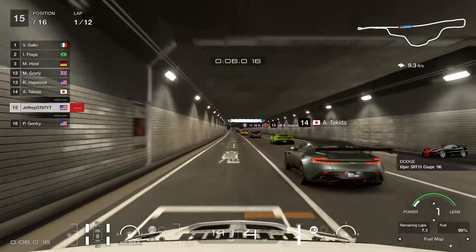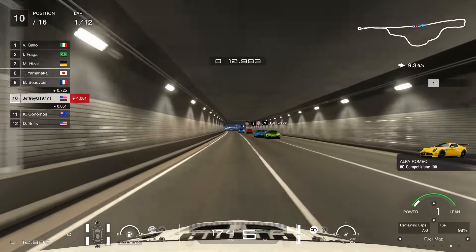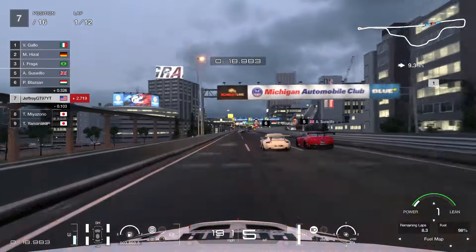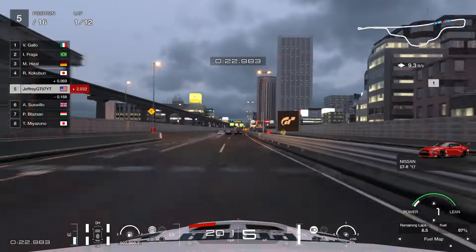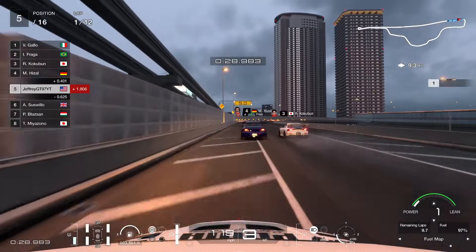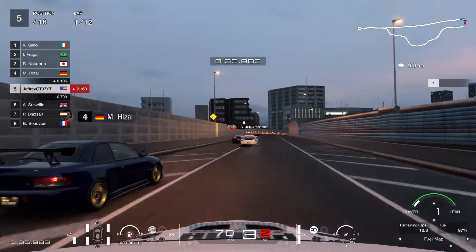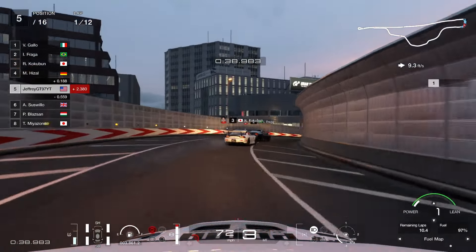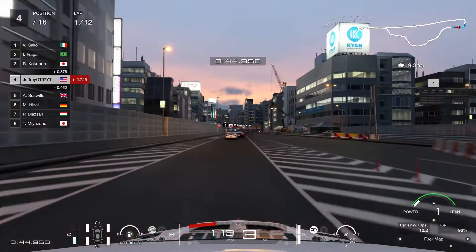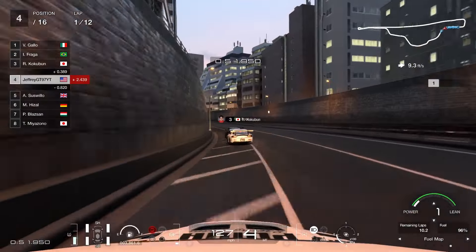Just like the other cars we've driven, this car also takes off like a rocket — we're easily making up some spots, cracking inside the top 10 as we exit the tunnel. This car really does take off; it reminds me a lot of the first Evo 3 we drove. You can see we're still climbing over 205 miles per hour until the braking point, which is pretty good. We're going to try to get around the old Impreza. So far it's a good start — moving ourselves to 4th place. The handling itself is very good.